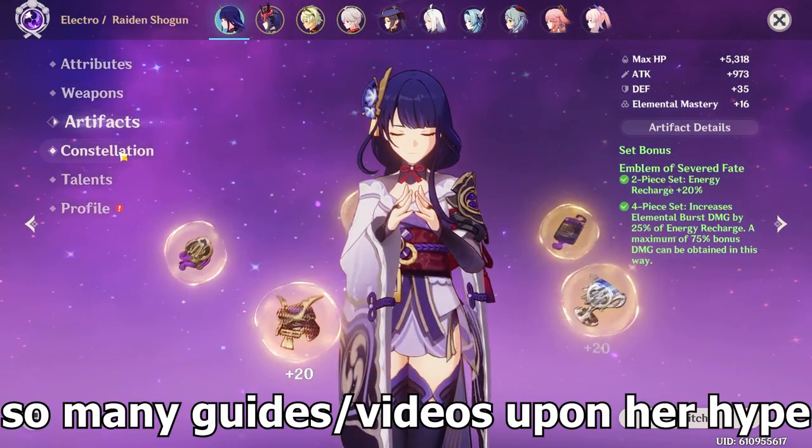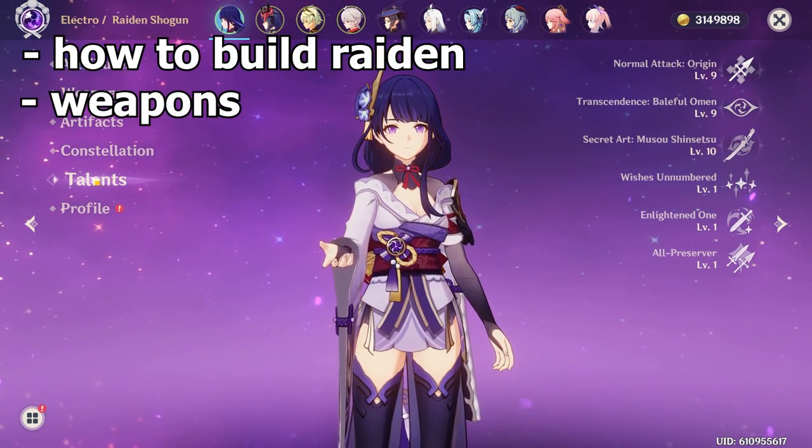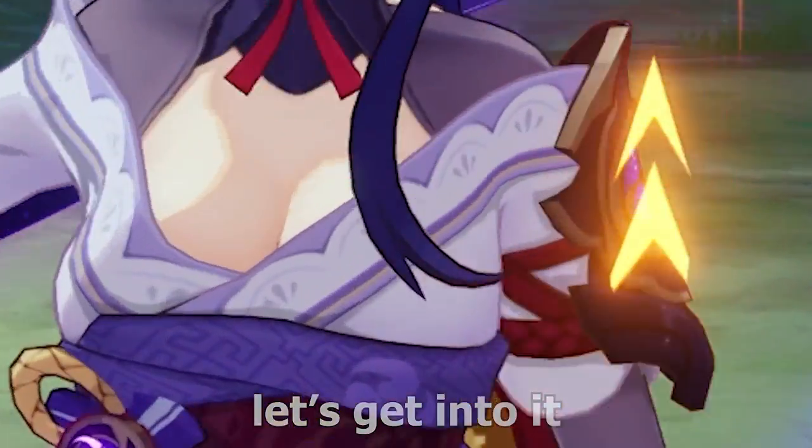You've probably already watched so many guides during her hype, so in my guide I'm mainly going to focus on how to build her, her weapons, Constellation vs her signature weapon, and the teams. So without further ado, let's get into it.